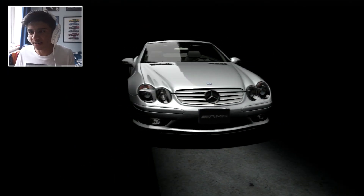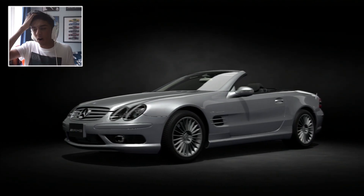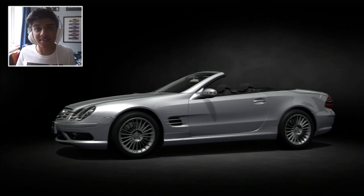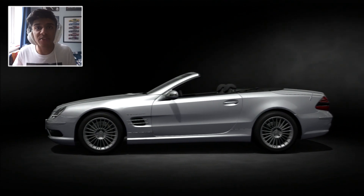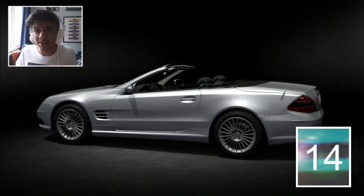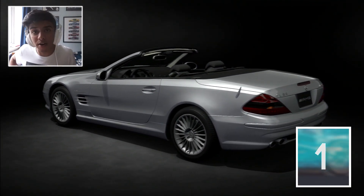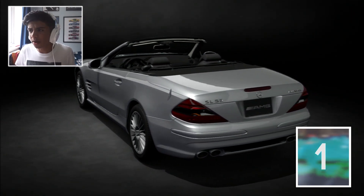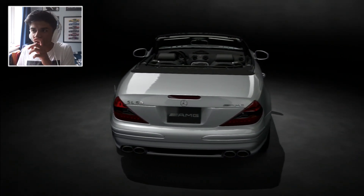We go ahead and purchase it in brilliant silver - look how beautiful it looks in that color, that's amazing. Now like usual in this series we've got one more spin to decide the build: one is a circuit build, two is a drift build, and three is a drag build. We generate a random number and got number one, which makes this a circuit build. I'm going to go ahead and tune it and I'll be back to share what I've done and take it on the track.